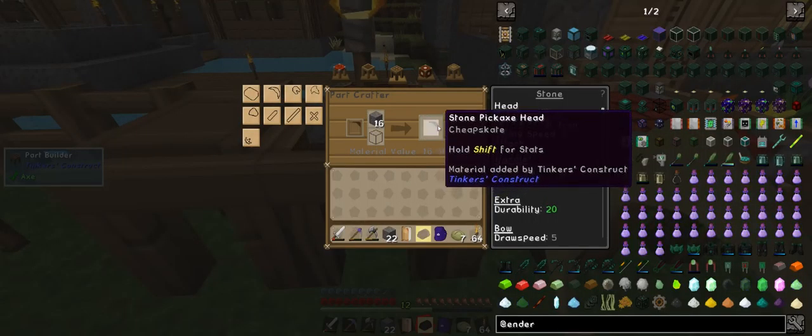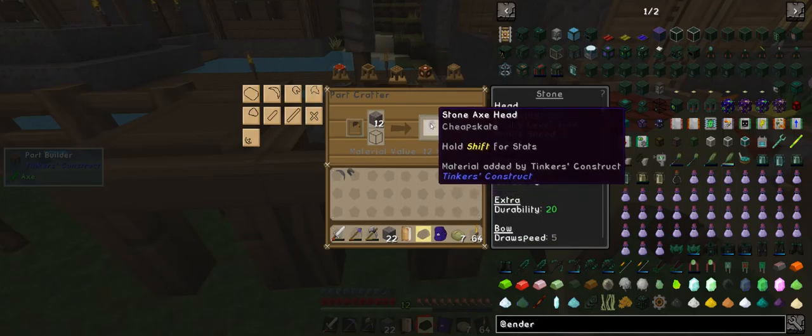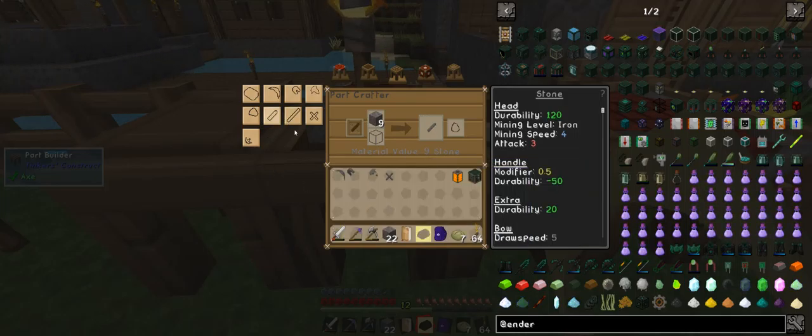We've got 16 in there for casts. We want the head pattern, we want the shovel, we want the axe. We want crossmember or stonebinding? Why not do all of it? I don't need the lumber axe just yet.